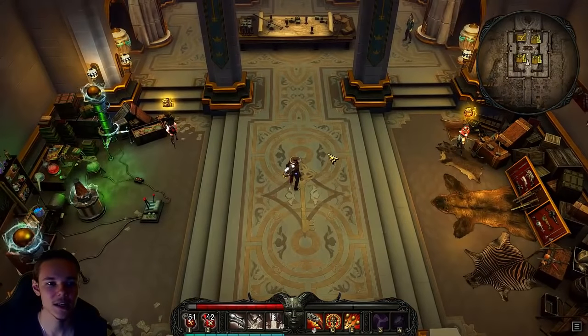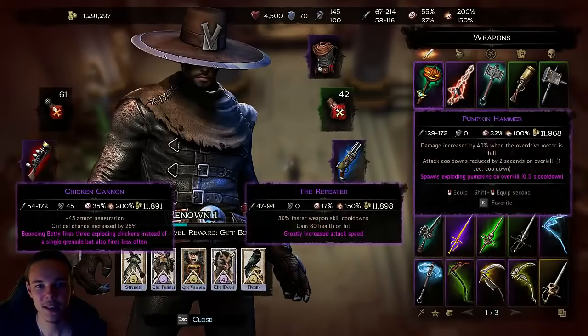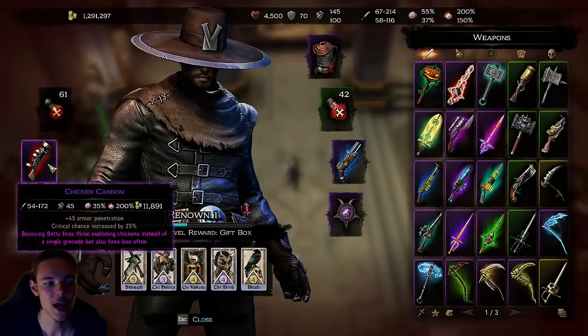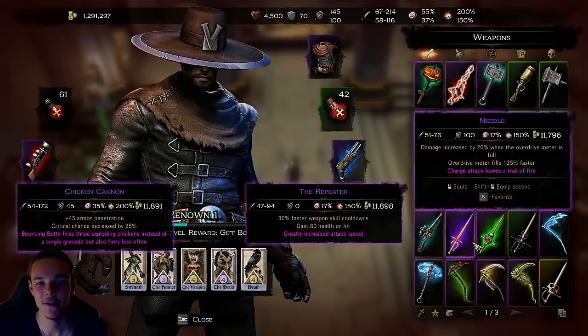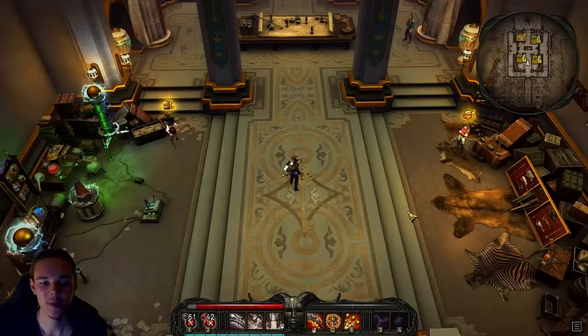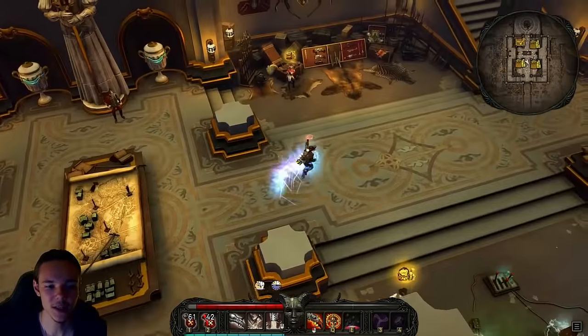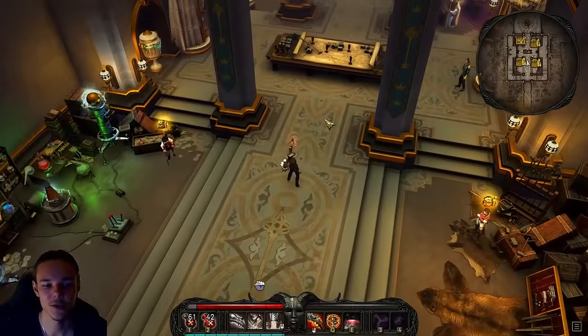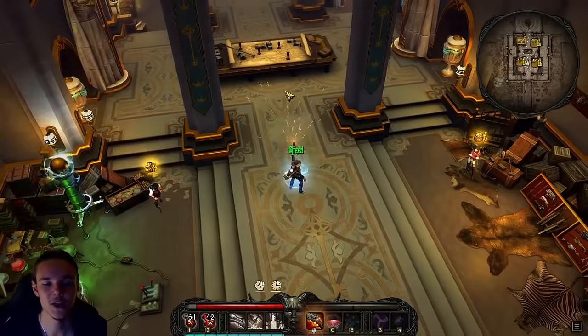The next big thing are the weapons. You have 7 weapons — a hammer, a cannon, a shotgun, a sword, a rapier, and a scythe. These weapons actually alter your game style. Every single one has different abilities and you can hover over them to see what they do. They each have 3 abilities: one auto attack and two special abilities.